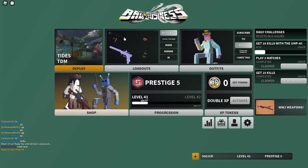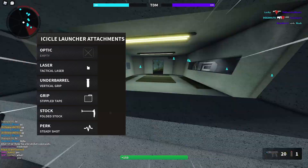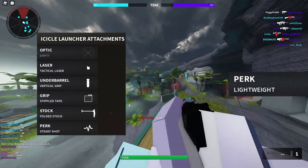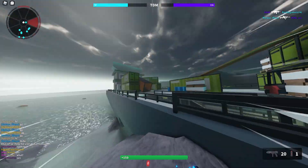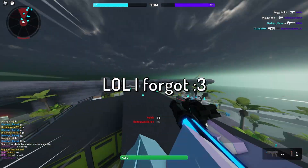The icicle launcher has the spread of a shotgun but the range of an AR pretty much. So let's have some fun with it. I'll put the setup on screen — it's a prototype setup. For the perk I'd put lightweight so you can move like sonic, just run and gun. But if you want a more long range approach, I'd test a different loadout — I'll put that on screen too.